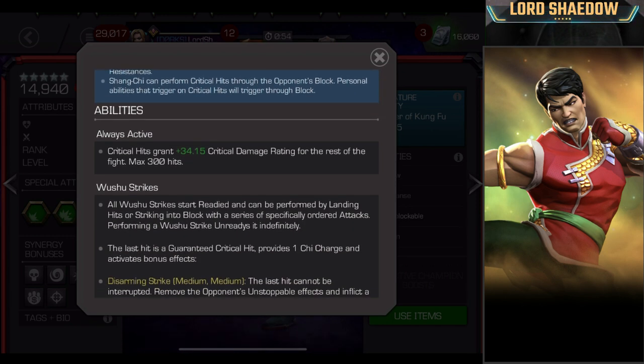He's got an always-active ability: his critical hits grant more critical damage for the rest of the fight, up to 300. So as the fight goes on and the more crits he does, the harder his crits will hit. That's nasty.